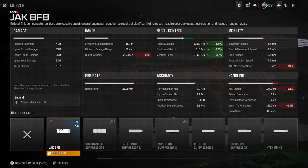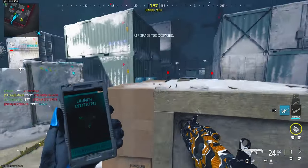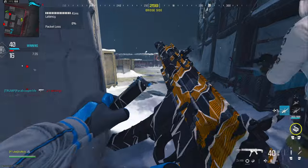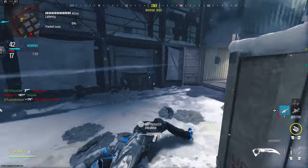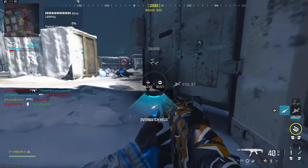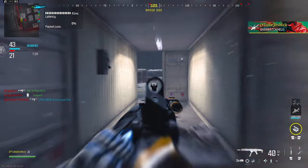With the Jack BFB, you get gun kick control, vertical recoil control, and horizontal recoil control. You're getting 55% recoil gun kick control, 20% horizontal recoil, and 35% vertical recoil control. It's really worth it — I would always recommend running this attachment on a lot of guns. If you're building a class to be really fast it wouldn't make sense, but this class isn't for that, so it makes sense to have the Jack BFB on.